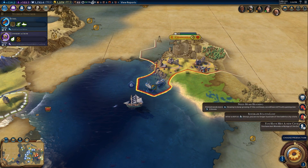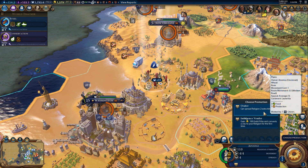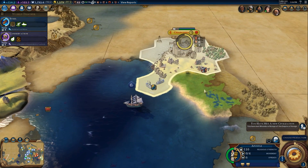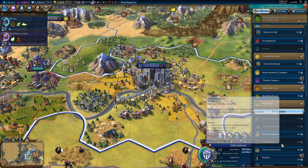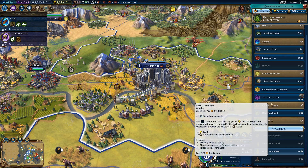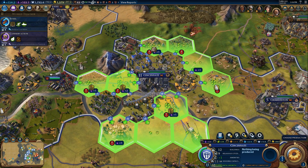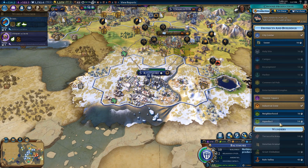I know I'm not a city-state. Lost area status — need more housing. Can't spread religion two extra times. Meeting House Research Lab, Stock Exchange, Theatre Square. Plus two culture from what? I don't want to give up the wheat. Baltimore — what do you want, Baltimore?